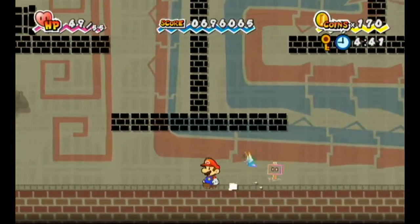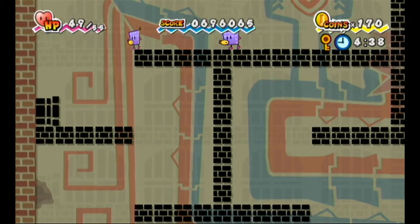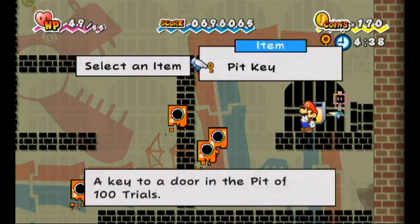We got the key really fast, but I'm having a hard time figuring out how to get to the actual door. In this case the pipe was actually the fastest method.